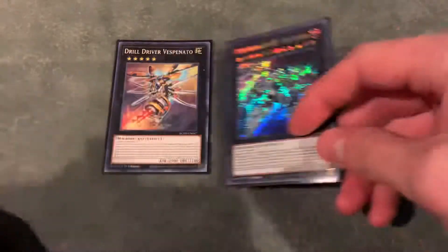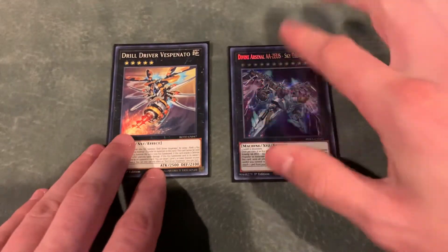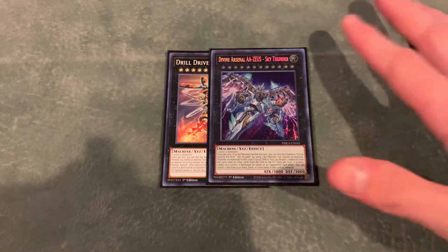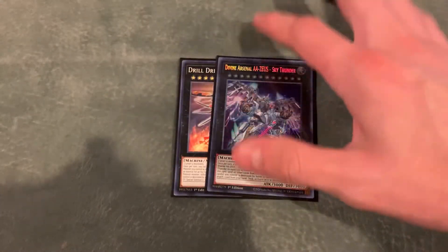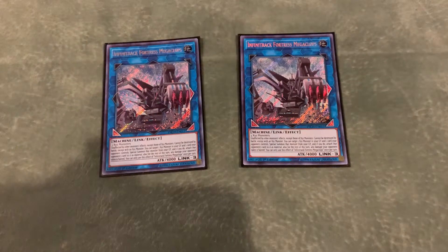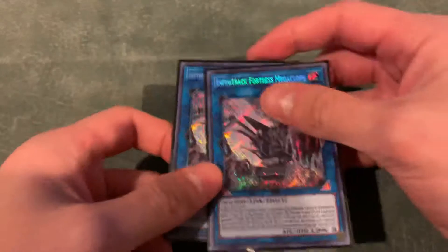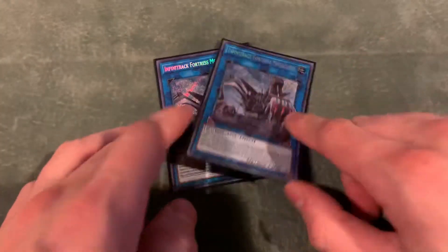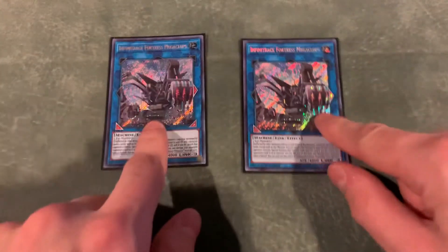Then for our other Xyz cards, we play the Drill Driver Vespenato and then we play Zeus. I might play a second Zeus depending — I need to get a second one, and playing 1 is definitely a necessity. You can play a second if you want. One of the cards I would probably cut down to 1 in order to do that is Megaclops. I think this card is absolutely crazy in this deck — being able to completely lock your opponent out from affecting it outside of Spell Traps and Xyz Monsters is crazy. And being able to summon a Drident from your graveyard and then equip one of your opponent's cards to it is crazy too. But I might cut it down to 1 just to play the second Zeus because Zeus is super strong.